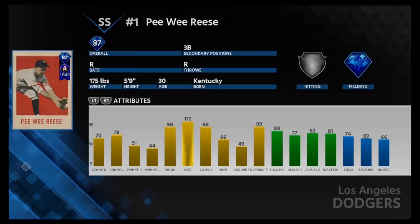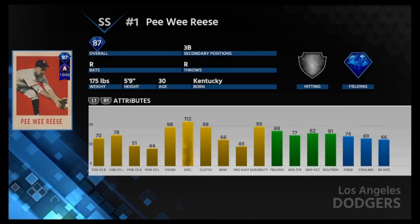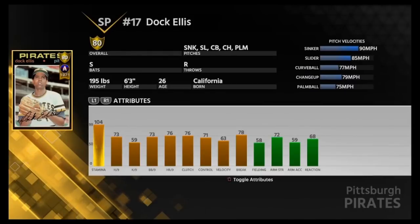Right now my shortstop is Ian Desmond, so we can definitely get an upgrade there. You can also play him at third, but with the lack of power I just don't see him being a realistic choice at third base.